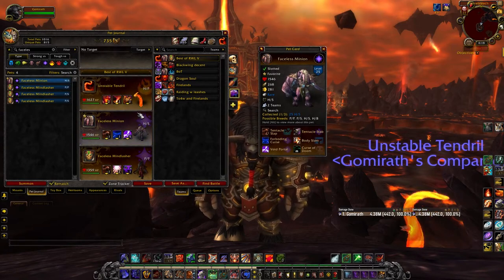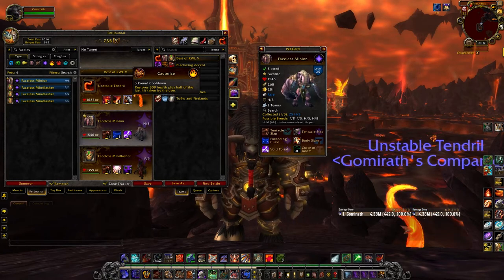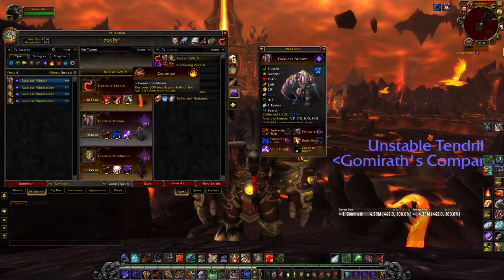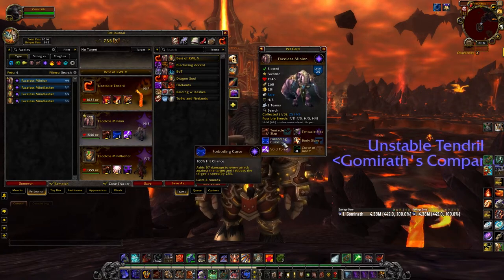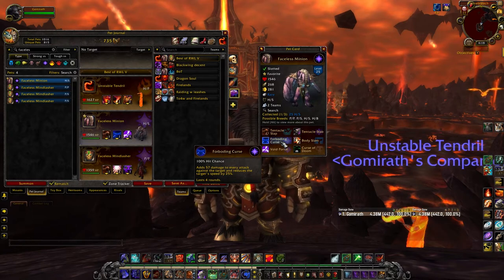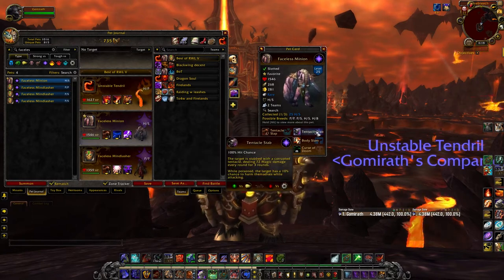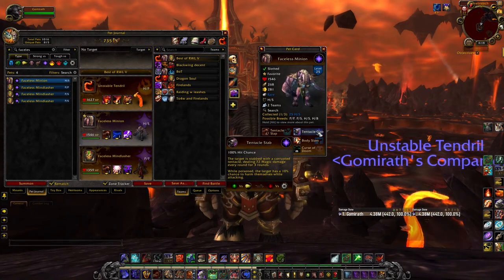This next one here, the Faceless Minion — I really wish he was a tiny bit faster, that there was possibly an SS breed. But there is a Power/Power breed; I haven't gotten it yet. He's got some really, really cool synergy. He has Foreboding Curse, which reduces their speed and makes DOTs tick harder. And then he's got Tentacle Stab, which is kind of a crappy DOT.